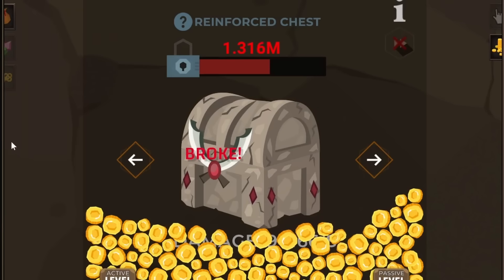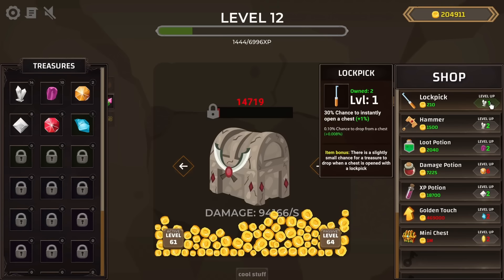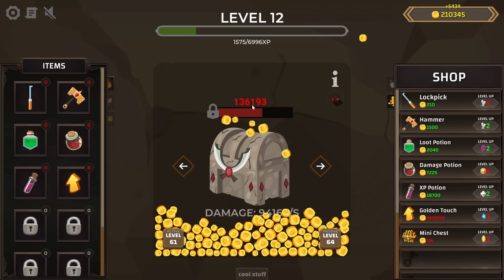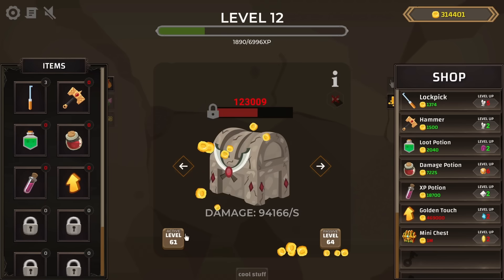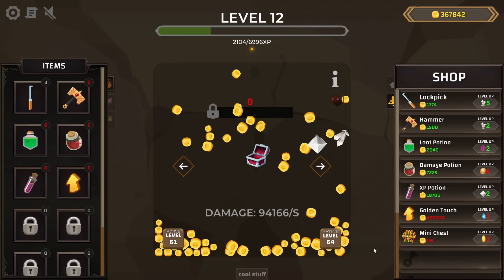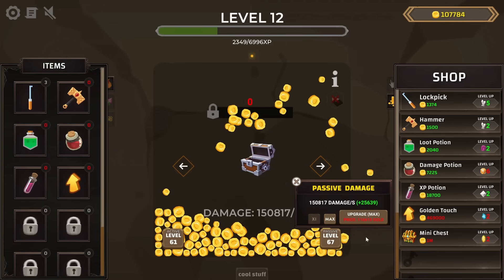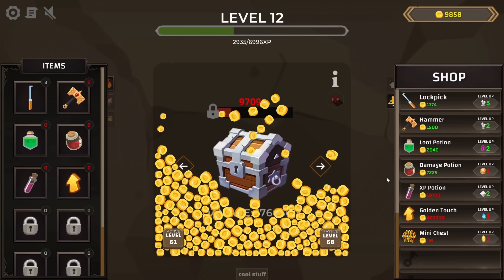Let's go ahead and use the lockpick again — it broke. Fine, let's use a few of them, because I don't want to sit through that. Why not upgrade the lockpicks a few more times for a better chance. The second one worked. I could sit here and wait for these chests to give me a whole bunch of money, but I really want to go back to the most expensive chest that opens instantly — the sequoia chest or ironbound after more passive upgrades. That's pretty instant. Then I'll just let this sit overnight and see how many chests we open by morning.